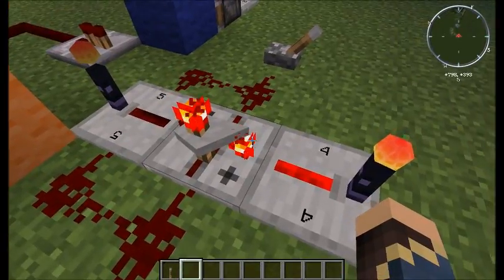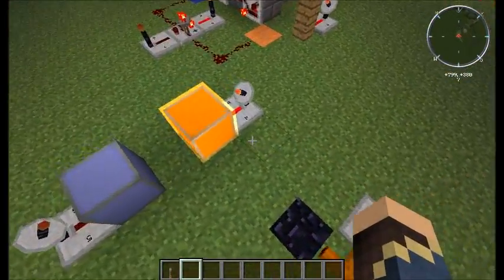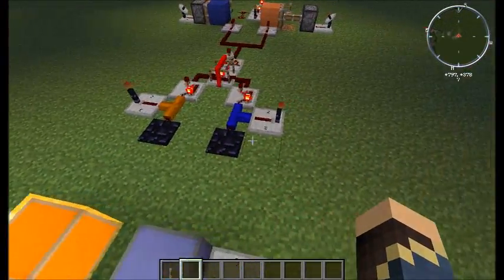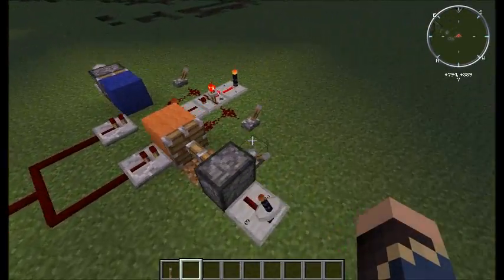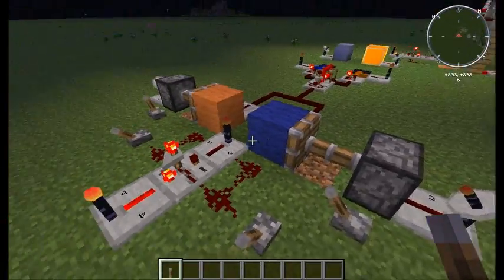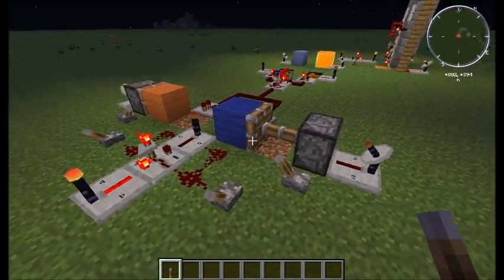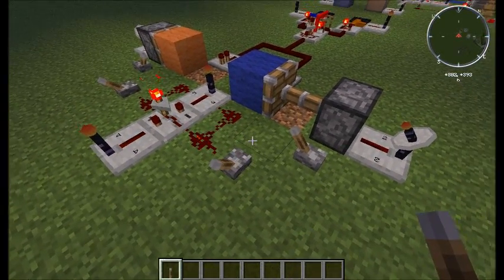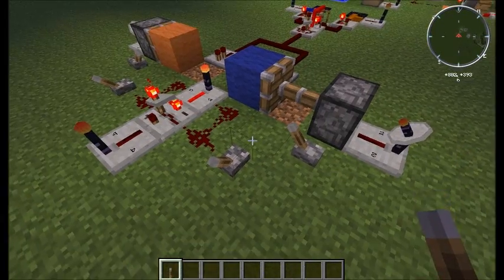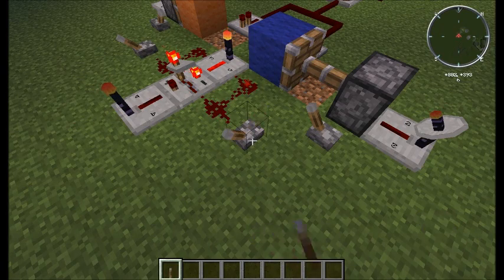That will emit a redstone signal on this side, which is going to a wireless transmitter that is activating the orange light at a distance. Then if you were on the blue side, you would have to go through the timer once — which activates one tick — and then again, which activates another tick, turning it to the blue light. Any more ticks after that will not do anything at all.